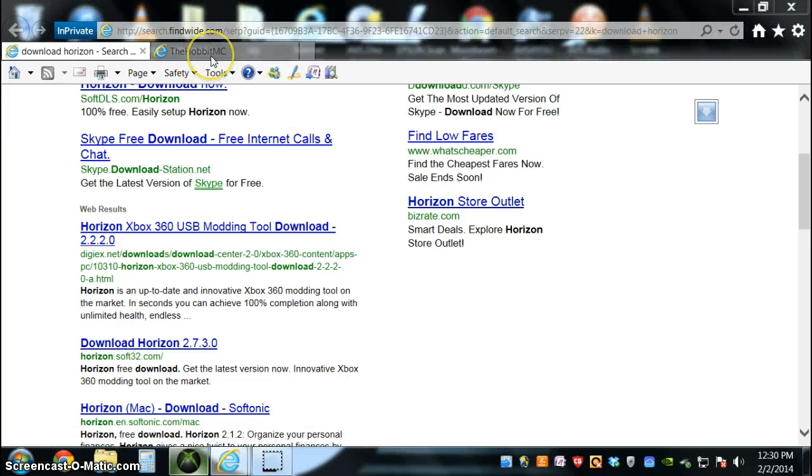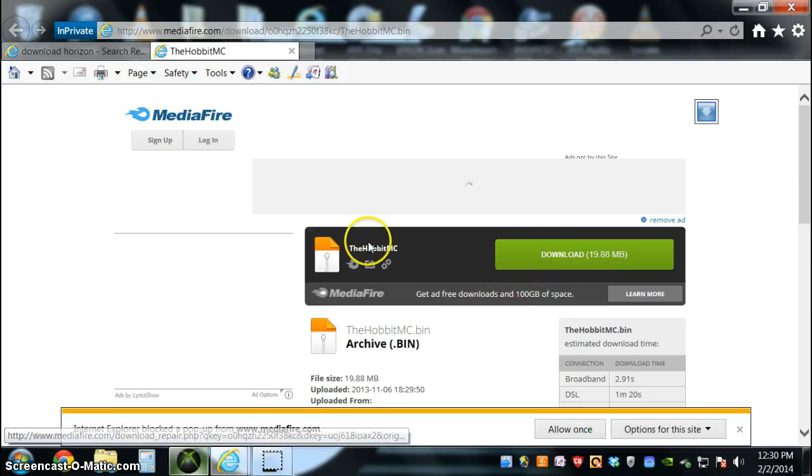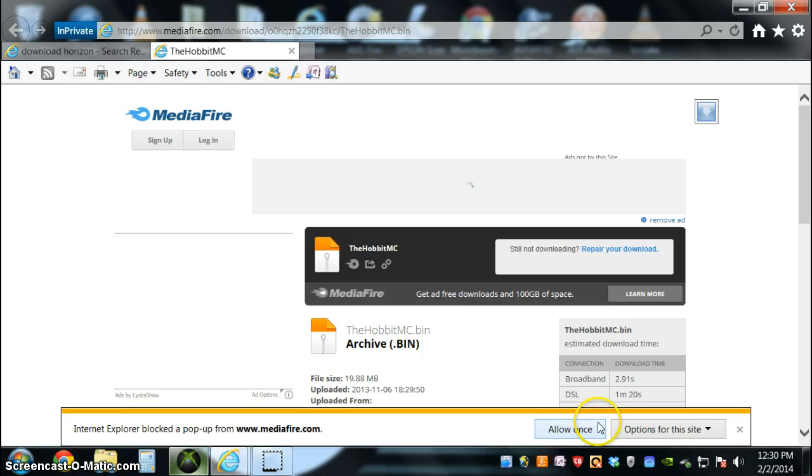But today I am going to be showing you some of the cool things I learned. First, I am going to show you how to get Minecraft maps from the PC built for Xbox to your Xbox. But to do any of this, you are going to have to have a USB flash drive with your gamer profile attached to it.